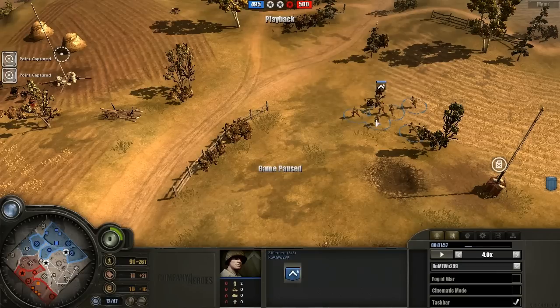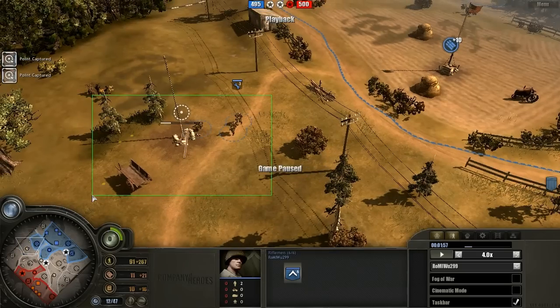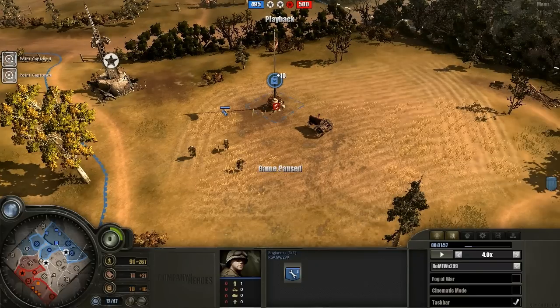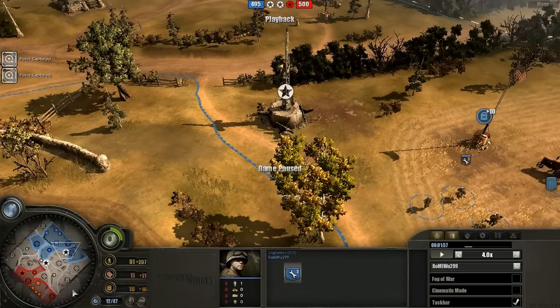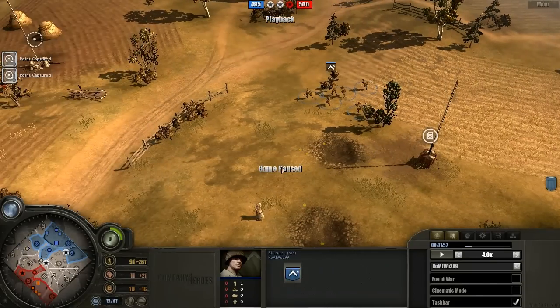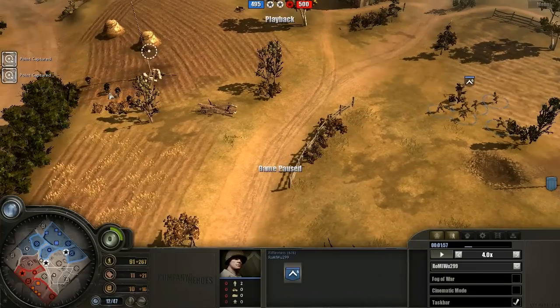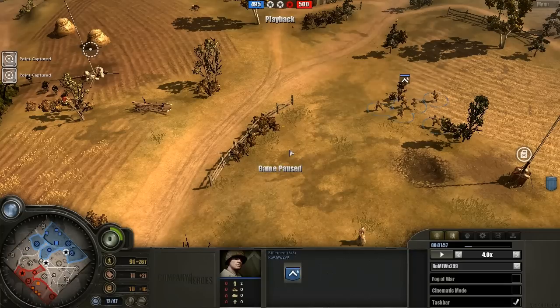Looking at what exactly sending that rifle squad all the way down here did for Wu's early game. He's been capping the left-hand side — he doesn't have this fuel point, but he does cap the plus-10, and fuel on Longer is fairly easy to hold early game. He's capping fairly well on the left, still has this strat point connected to the fuel, and had pushed off the pioneer down here. This makes it very difficult for the Wehrmacht player to secure a foothold on the right-hand side. Most Wehrmacht players don't send both pioneers to the right-hand side, and Wu's build is designed to punish that style of play.